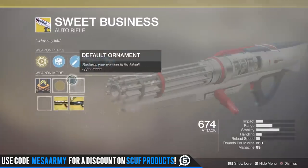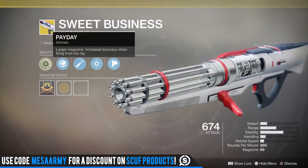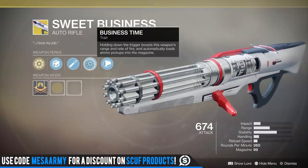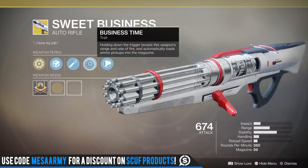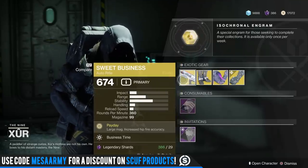Sweet Business — hopefully you know everything about this thing because it was given to you, I believe, in the campaign. Payday is the main perk: larger magazine, increased accuracy when firing from the hip. The second main perk is Business Time: holding down the trigger boosts this weapon's range and rate of fire and automatically loads ammo pickups into the magazine. Fun gun in PvP, but I have not used that thing in a very long time.